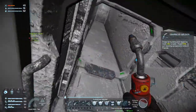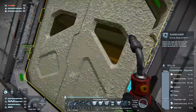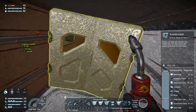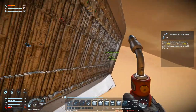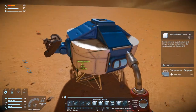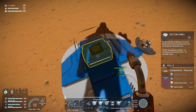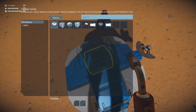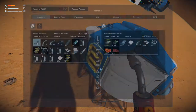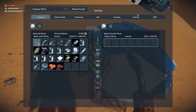Now we have an unknown signal right out there, so let's take a look at that. It's so nearby — it's right there. Where is this button? Up there? Cargo container. Let's grab everything.